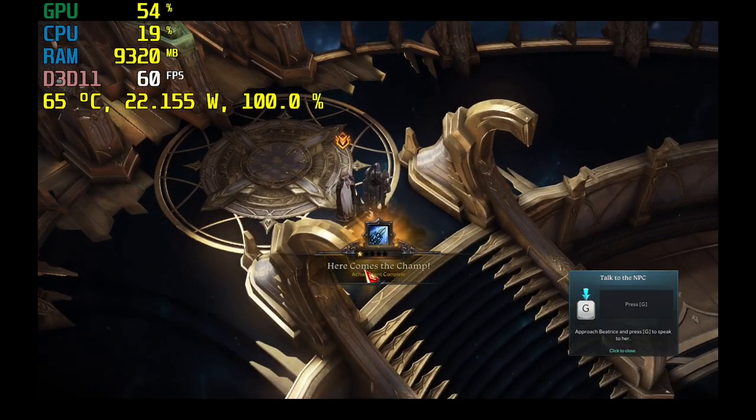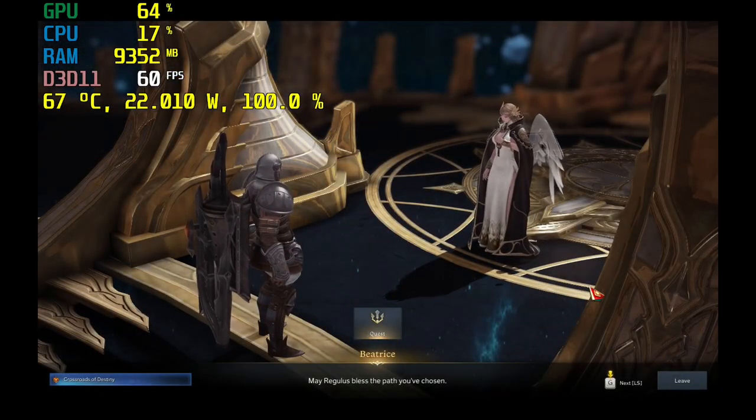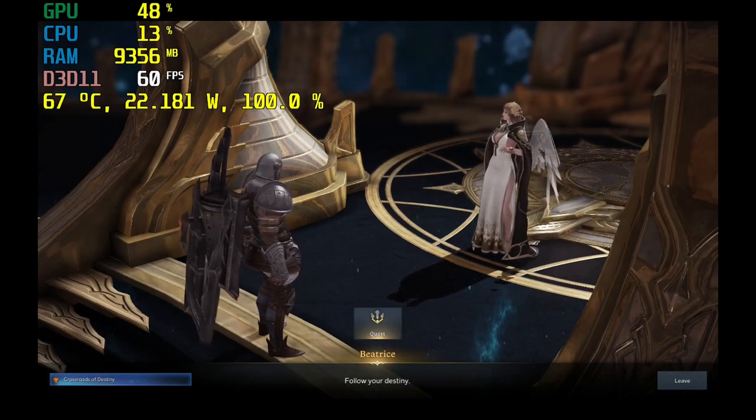I don't have a Win Free so I don't know how well the keyboard works on that. You can click the left stick in to interact with characters — it works like a left click.